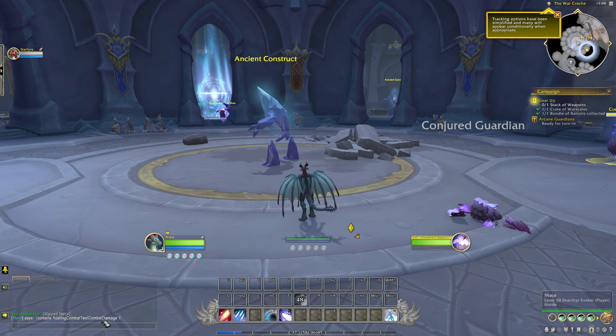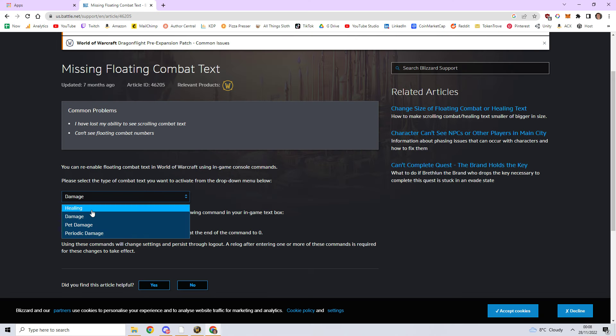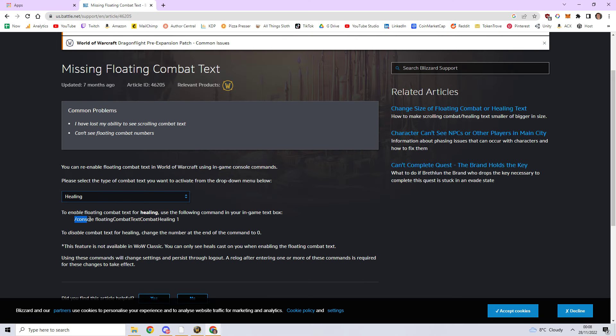Slash console floatingCombatTextCombatDamage 1 — and that gives you it. So that should work. And then you can change it for healing, so healing is there.